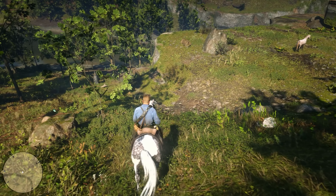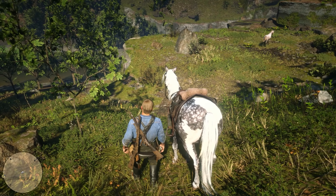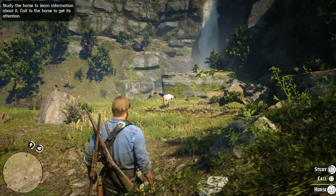There's nowhere for the horse to really run away, but approaching it calmly will make it easier to tame it. Once you near the Andalusian, you can pat it and mount it to break it.